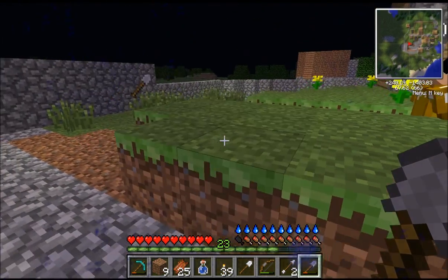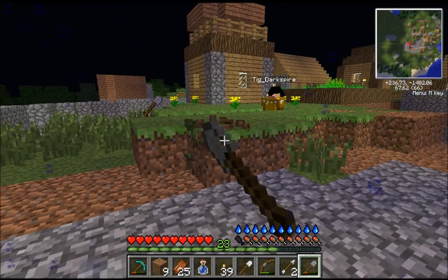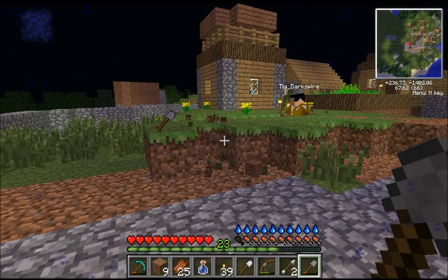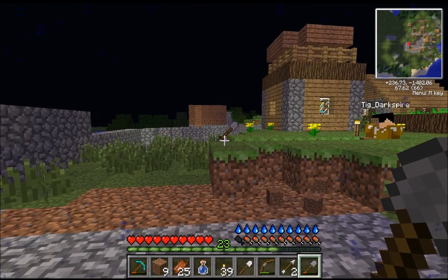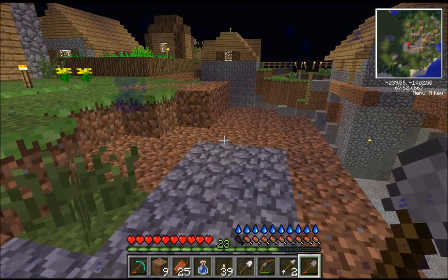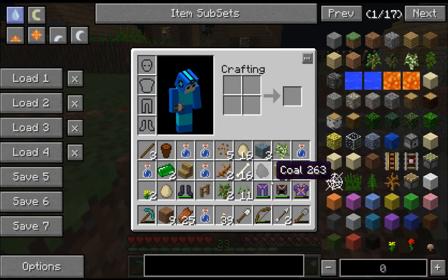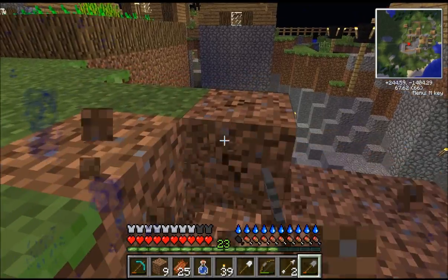Matt, get your ass back here. Why? There's a shovel. Did I nick your shovel? No. Get over here. He's giving you a shovel. Oh, thank you. I've got full inventory. Throw a chucking arrow out. Thank you.